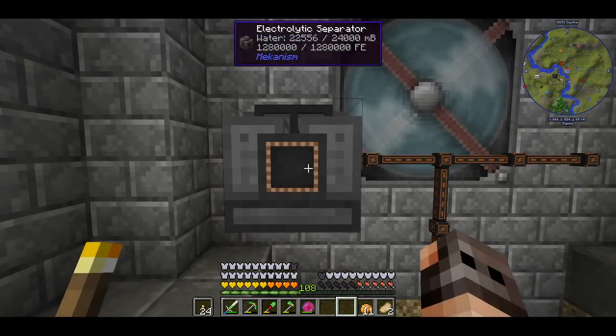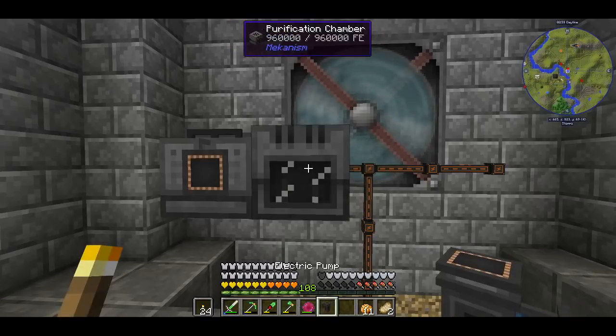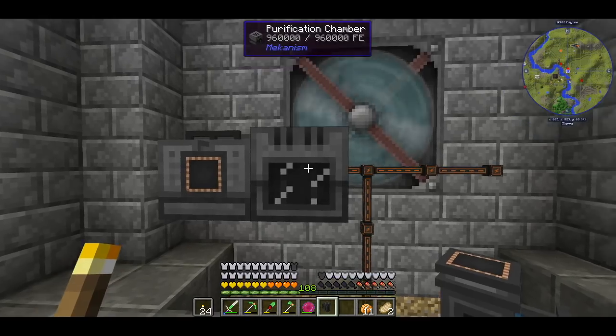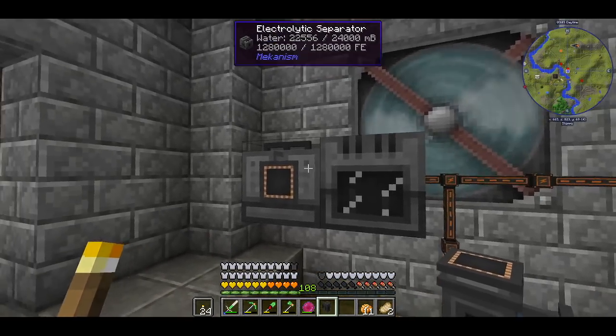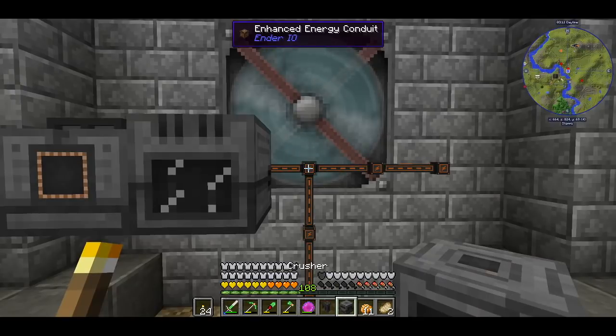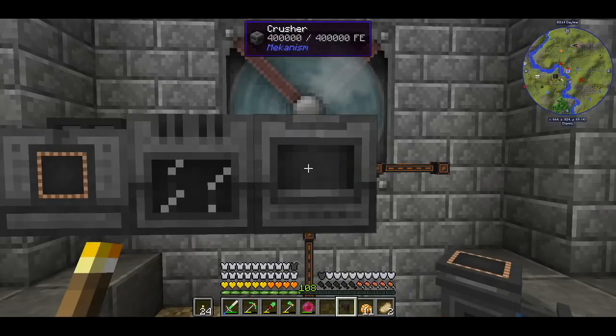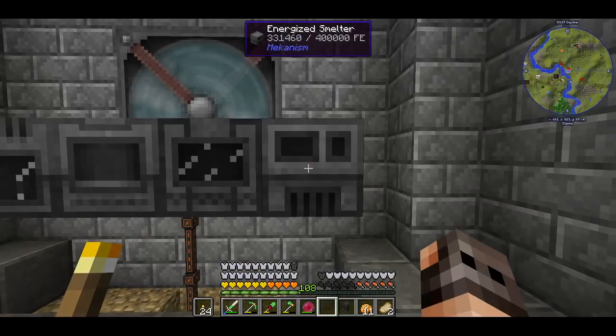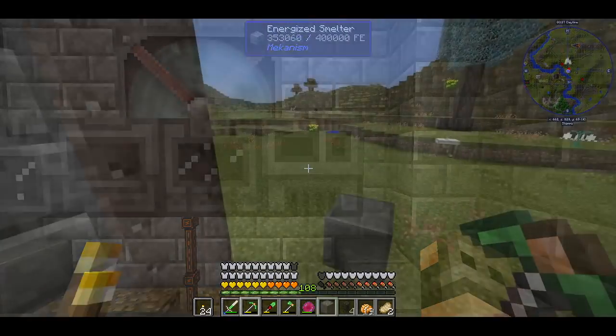First is the electronic separator, then the purification chamber. I also made gas upgrades for this because it will consume less oxygen per process and it will save energy hopefully. The crusher, the enrichment chamber, and the energized smelter. And I'm getting energy.